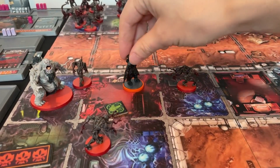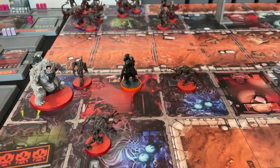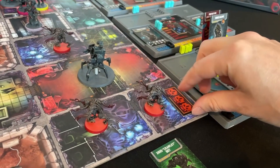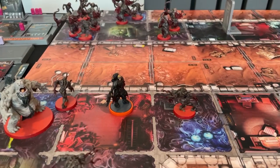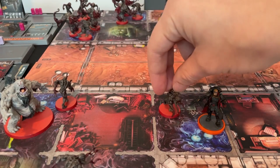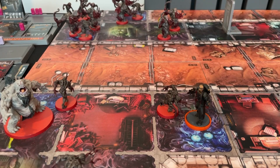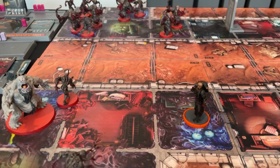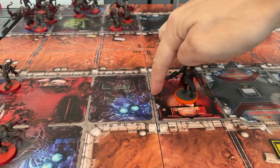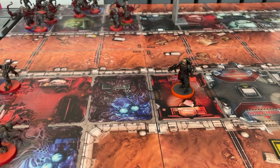Gene activates first and picks up an objective — five experience points, now in yellow level. This also opens an additional spawn point down here. He moves into a zone, then uses his power glove to hit a nearby xeno — kills it. His last action he moves forward into the next room. I don't believe you can close the door in a mold zone, though I may be wrong — I'm playing that you can't.